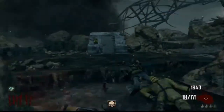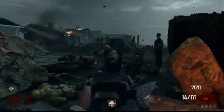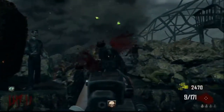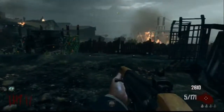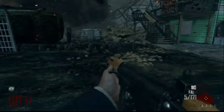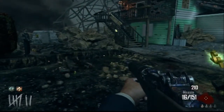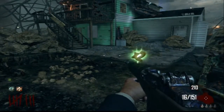So without further ado, let's begin my idea. We're going to start off on round 1 like any normal zombies game, but on this round 1 we are going to have everything — every weapon, pack punched. They're just going to be normal zombies like we usually see. We start off on round 1, and I've got in my head the Ascension map for this.